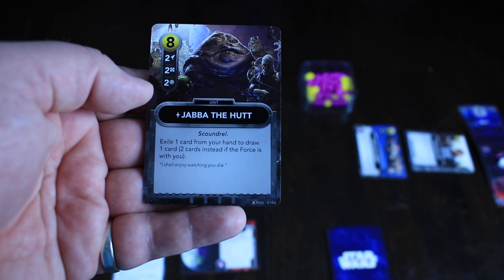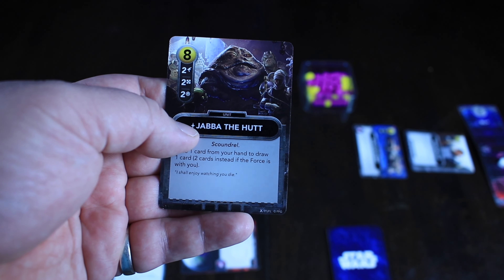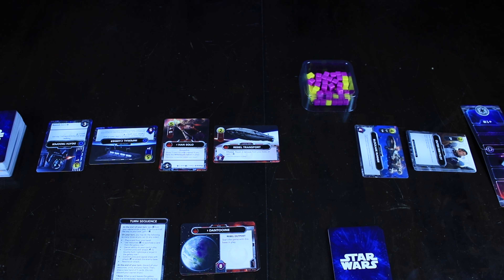Some cards have special abilities — this one lets you exile cards from your hand to draw more cards, and you do it twice if the Force is with you. A little star icon means this is a unique character; there's only one of that card in the deck. Generic troopers or ships don't have this, but specific characters and ships do. Cards also have tags like trooper, capital ship, scoundrel, bounty hunter, or fighter, and cards can interact with those tags — for instance, a card that says all fighters gain plus one damage.